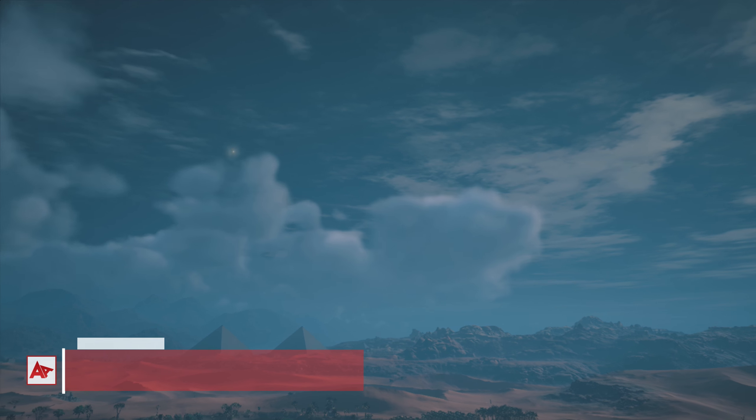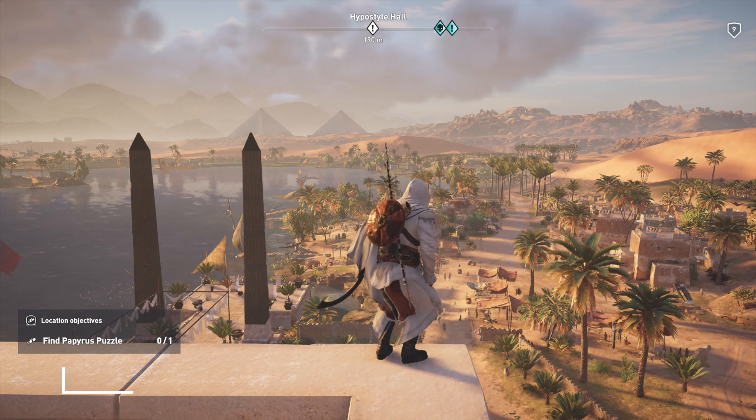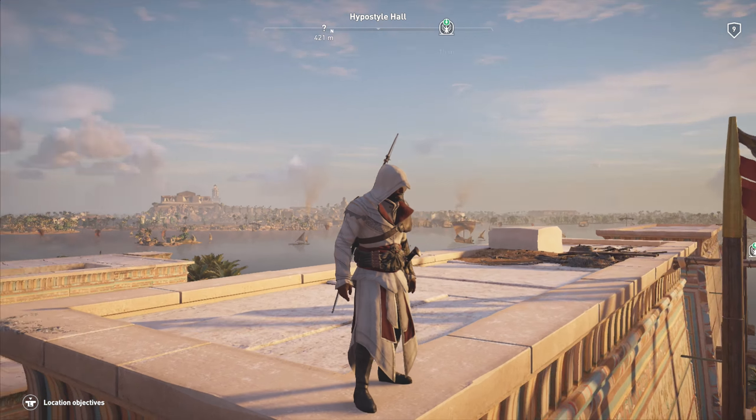Hey guys, how's it going? Welcome back to another video about Assassin's Creed Origins. Today I'm showing you guys the Ezio outfit, the legacy outfit within Assassin's Creed Origins of our favourite Assassin out there, Ezio Auditore — his Brotherhood robes that you get through the Ubisoft Club.